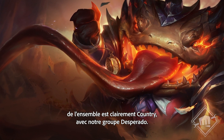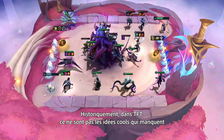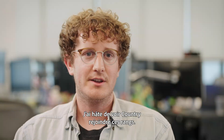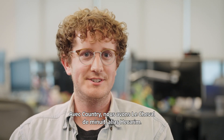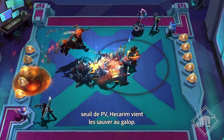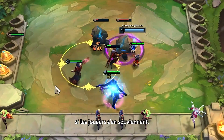My favorite trait this set is definitely the country trait, which features our Desperado Band. Historically in TFT, we've done a lot of cool things with summon traits — we did Baron last set, we did Innovator in Set 6. I'm really excited for Country to join those ranks. With Country we have something called the Midnight Horse, which is Hecarim. When your champions get lower on health, Hecarim will ride in and save the day — operating a bit like Galio from Set 4.